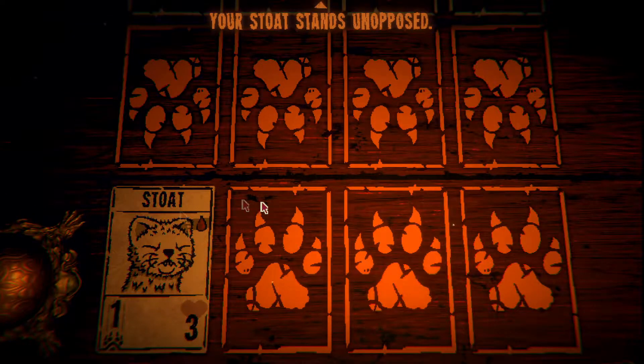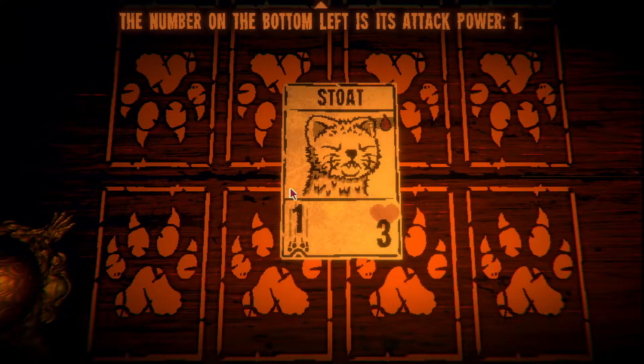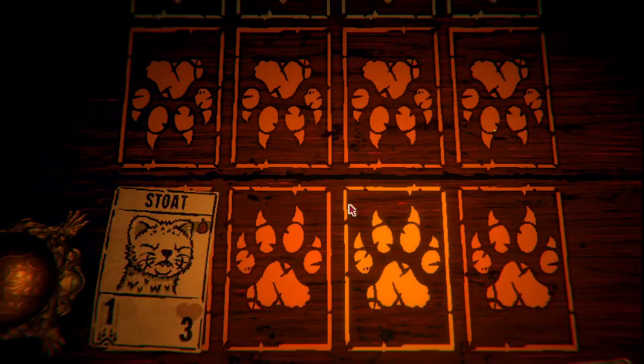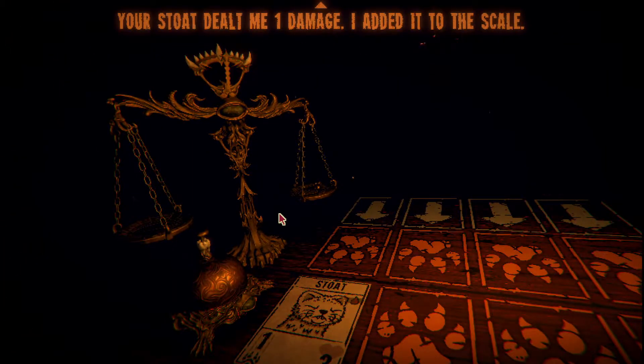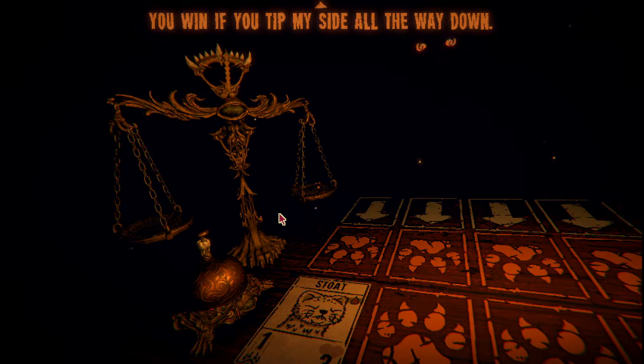This game looks interesting and I wanted to give it a try. Your stoat stands unopposed. The number on the bottom left is its attack power - one - and then three is the health. Your stoat dealt me one damage, I added it to the scale. You win if you tip my side all the way down.